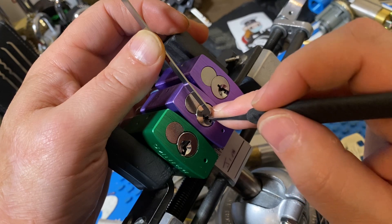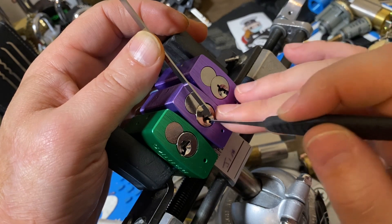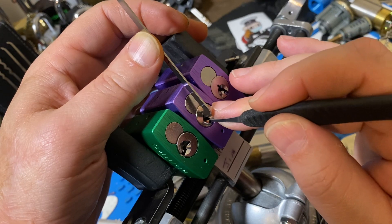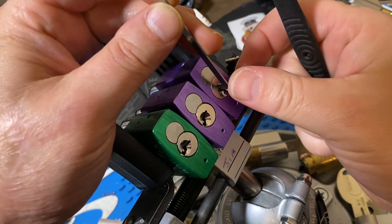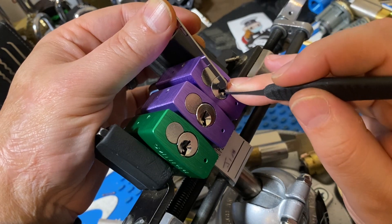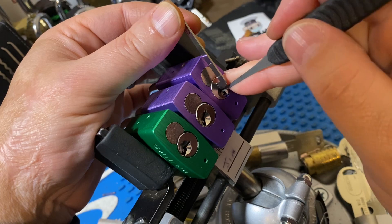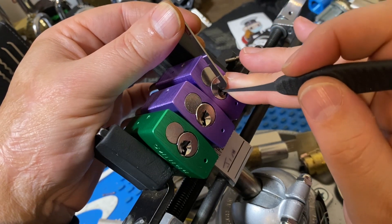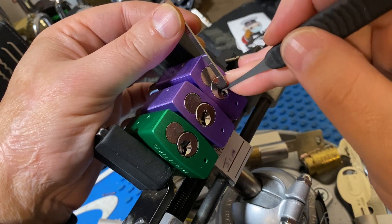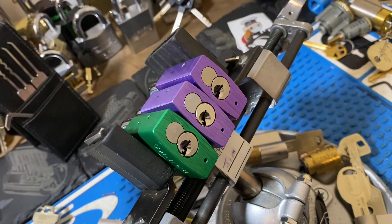Five, four — nothing on three. One is good now, nothing on two. Three — nothing on that one. No spooling, or I didn't feel any. Five, four, three, two — we got a false set. Alright, that was one, two. This is spooling on two. So, two spools on that one at least.